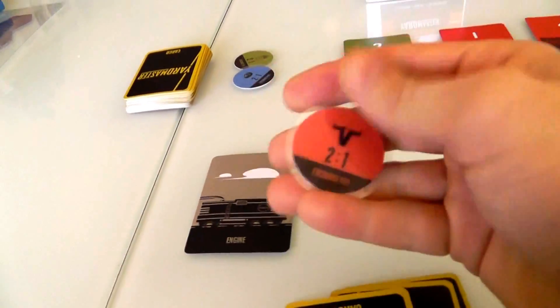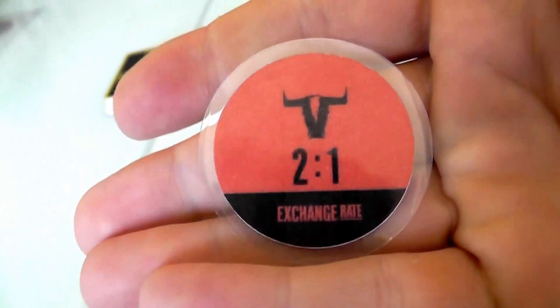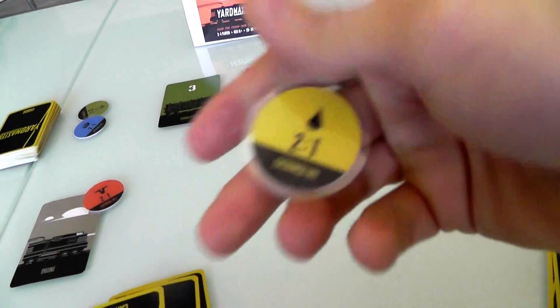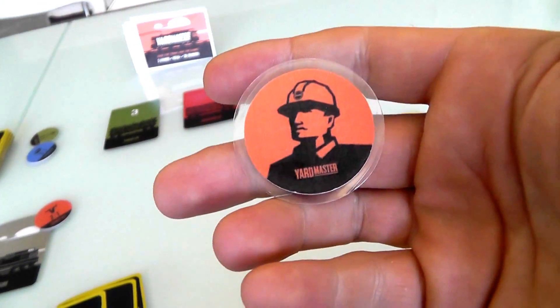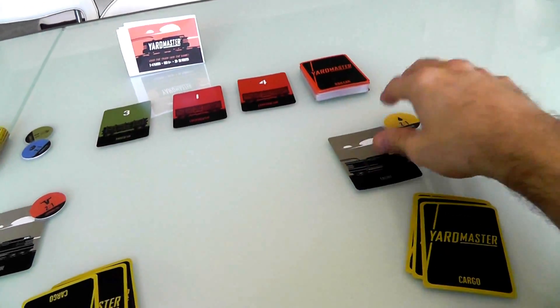They also randomly get one of the four exchange rate tokens. So I can exchange two livestock for anything I want. Jen can exchange two oil. And since Jen is the last player, she also is the Yardmaster, which will come into play very soon. As you can imagine, since it's the name of the game, it's a very, very important token.